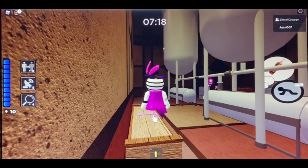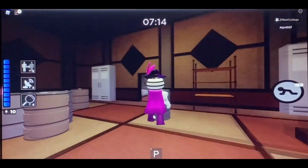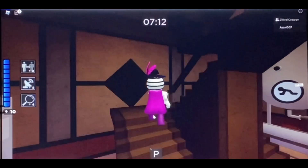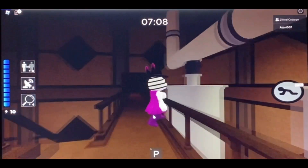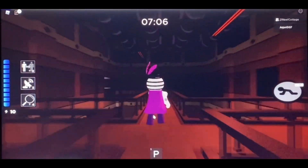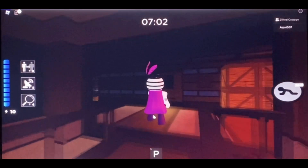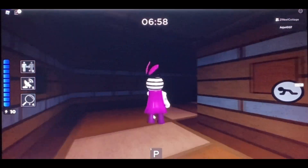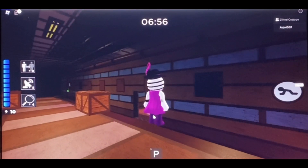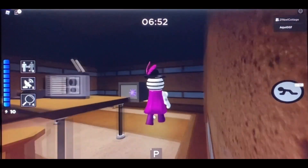There's a purple key — that's nice. Where does the purple key go? I think I'm remembering where it goes. I see something on the right, so I'm gonna take the long way around. I don't want to get caught.